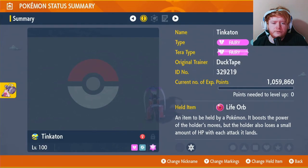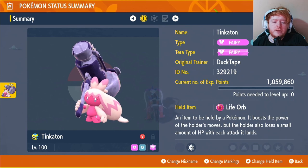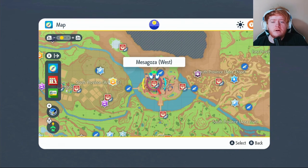I already leveled up the Pokemon to level 100. To get your Tinkerton you just need to level it up a bit and it will evolve. The item we're going to be using on Tinkerton is going to be the Life Orb - let me show you where to get it.